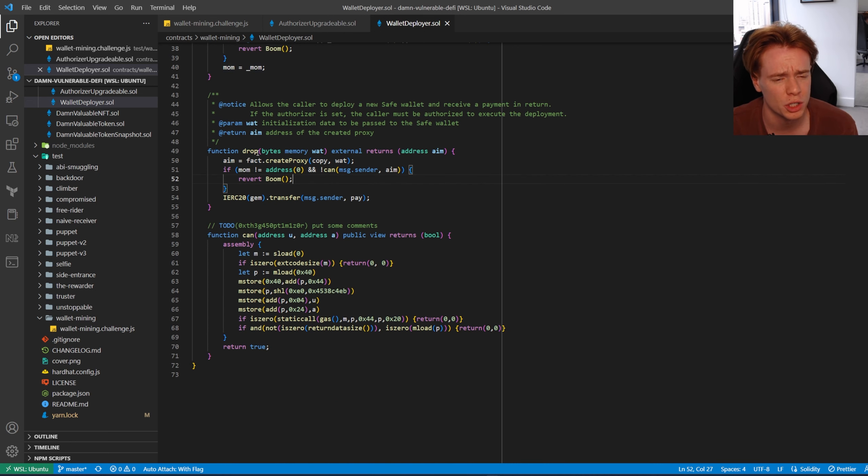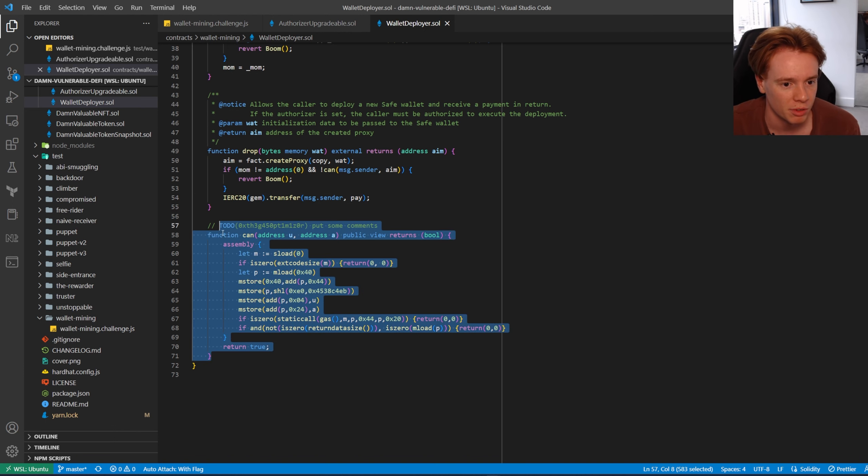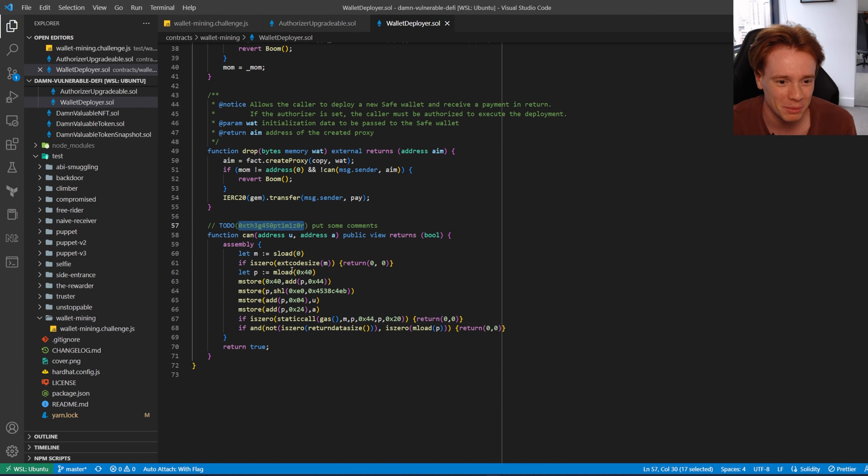We also have 'drop', which is the function that creates the proxy and pays out if you meet the conditions. It calls the factory address to create a proxy with the master copy address and whatever data is provided. If mom doesn't equal zero and message.sender can't pass the 'can' check, it will revert. Otherwise we're good and can go ahead and transfer the payout.